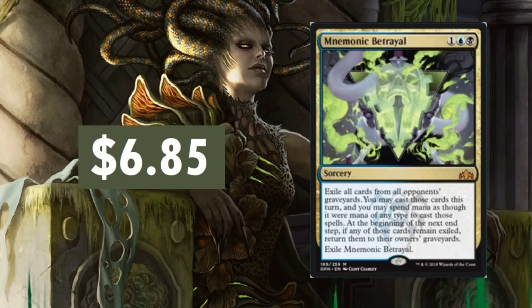Mnemonic Betrayal — this card's going to see some play all around. It's exiling all cards from all opponents' graveyards and being able to cast something — that's ridiculous. At $6.85, I can see this card probably staying around where it's at. If anything, it may go up, though I think it's going to go down a little bit before it goes up. If it plays well in the new standard and it's shutting some decks down, expect it to go up.